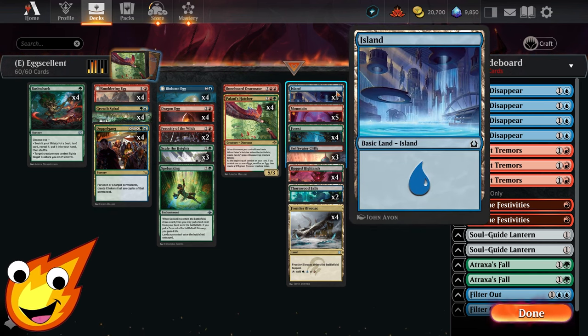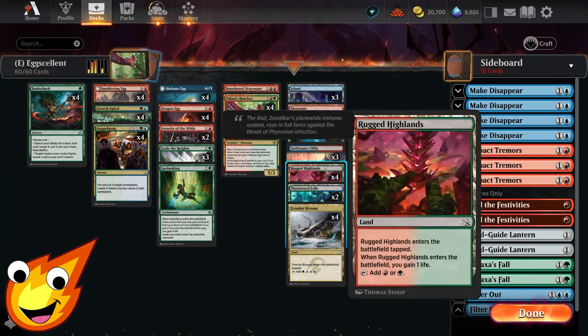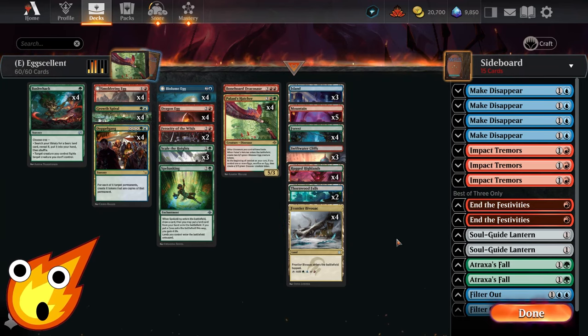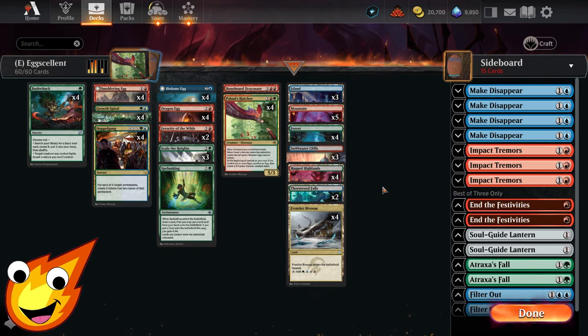Speaking of lands — since we are a budget deck we're just going to rock with basics and tap lands. We have Islands, Swamps, Forests, Swift Water Cliffs, Rugged Highlands, Thornwood Falls, and two copies of Khans of Tarkir tri-lands. We managed to get the cheaper versions — i.e., Frontier Bivouac as your tap tri-land — to really help us fix our mana in the early game.